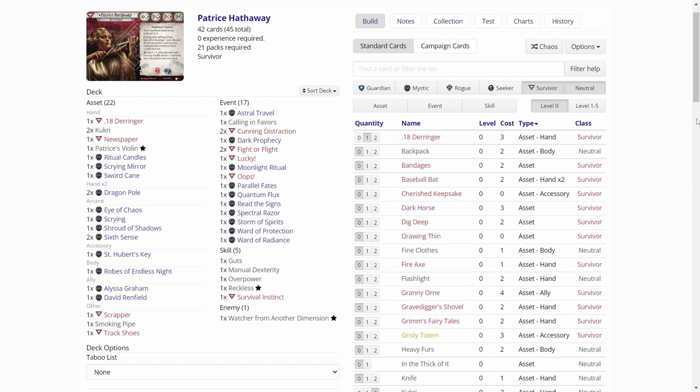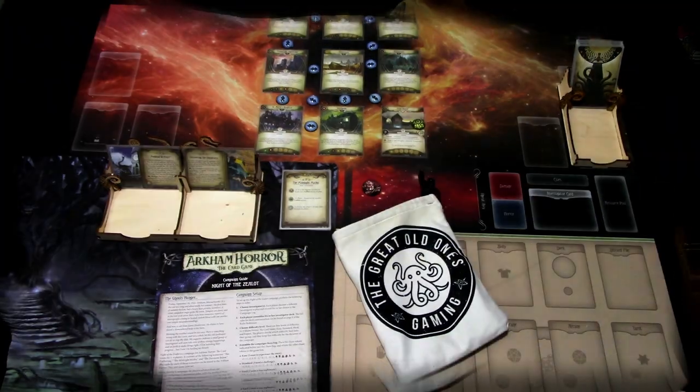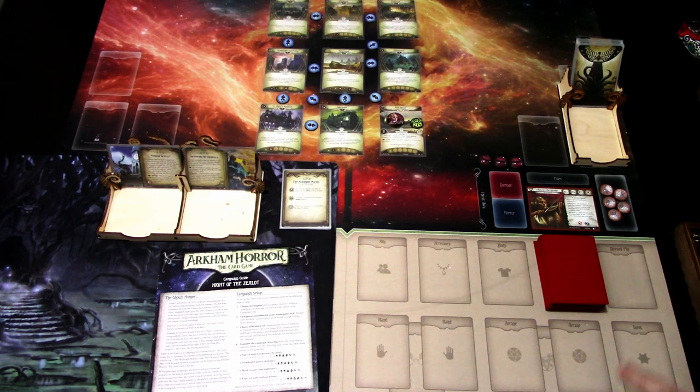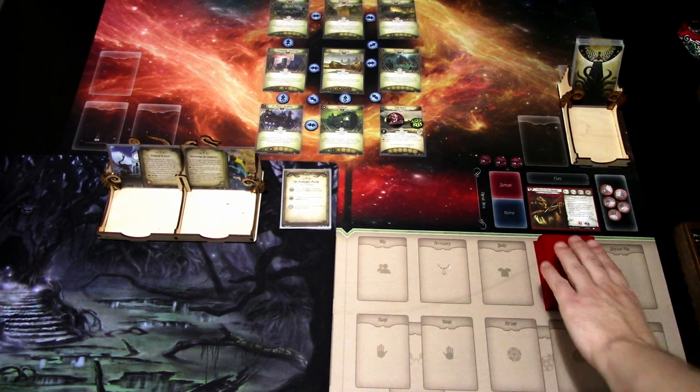Next up I will build the deck, and we'll see how Patrice does in the Midnight Mass scenario. Okay, we are ready to start with Patrice. The deck is built and shuffled. The encounter deck is shuffled and we are playing on standard difficulty. Let's draw our opening hand and see what we get.